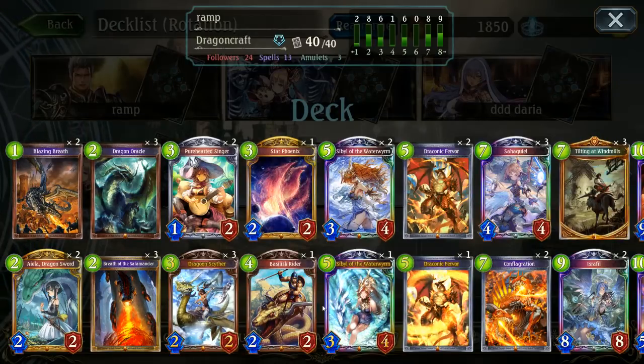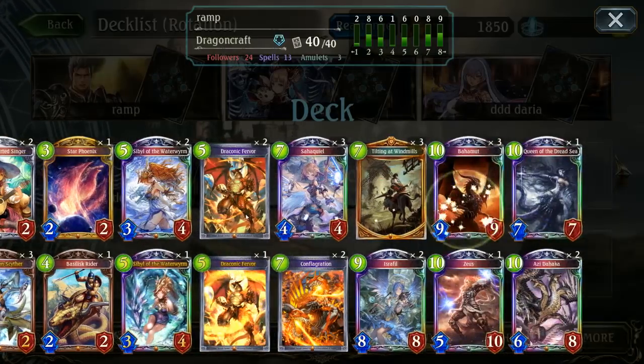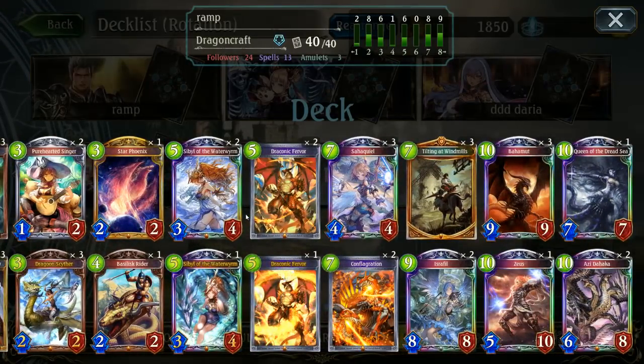Hello and welcome to another video. Today we're taking a look at a Ramp Dragon build that I've pretty much thrown together. It's mainly focusing on the Tilting at Windmills package, although I'm not leaning extremely heavily on the Dreadseed or the Zeus's. I'm mainly leaning into the Sarkwahil and Israfil package, along with the Bahamut Clear package and Conflag just to deal with Daria decks and anything else that may cause issues in those bored, Floody type decks.